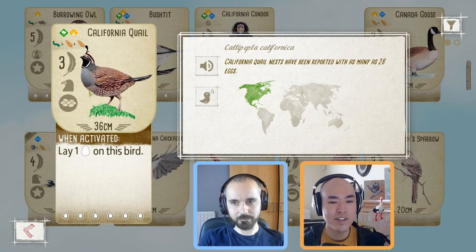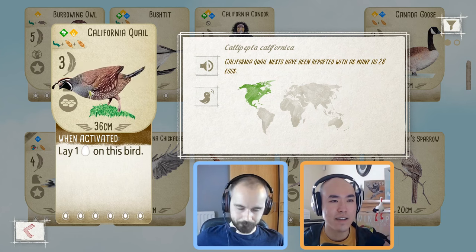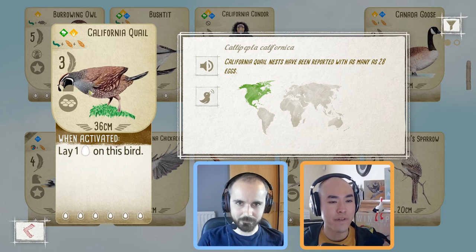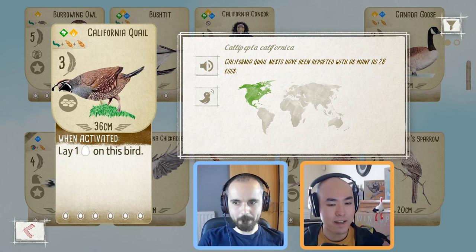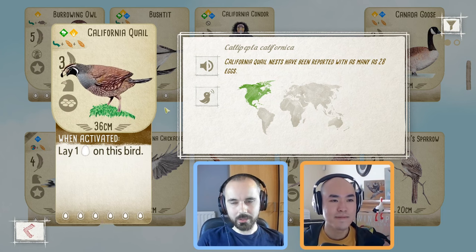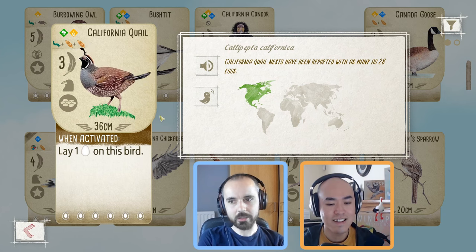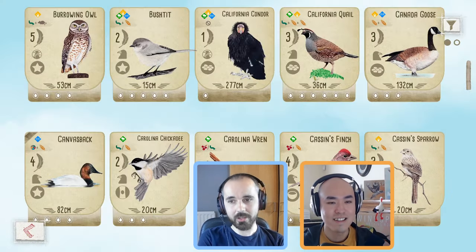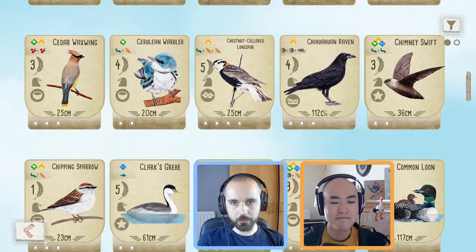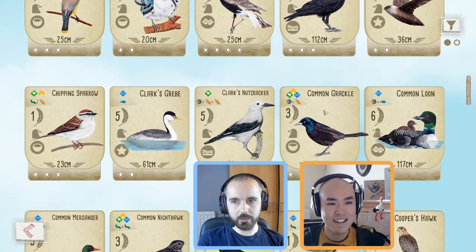Another relevant change Oceania brings is the introduction of nectar. Now that you start with nectar, you can get down the California Quail in turn one — before that you had to pick up food. That contributes to the power boost here as well. If you have to take that extra turn just to get the food to get it down, it can be quite slow. There are plenty of birds like this with a duplicated food cost, and with that starting nectar, those slightly more expensive birds are much, much easier to get down. It's definitely a better bird now with the Oceania boards.